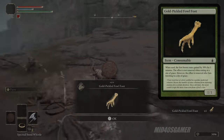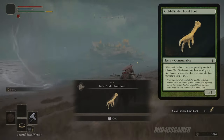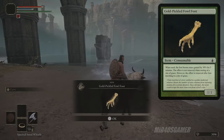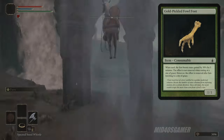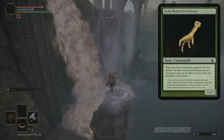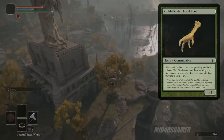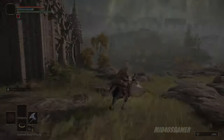One of the very first ways you can boost rune intake is to track down some Gold Pickled Fowl Feet. The Gold Pickled Fowl Feet is a rare and valuable item that can boost runes gained by 30% for 3 minutes. The effect isn't removed when you rest at a Site of Grace; however, the effect does get removed when you fast travel. You can find this item in various locations throughout the Lands Between, or craft it yourself using a cookbook and some ingredients.